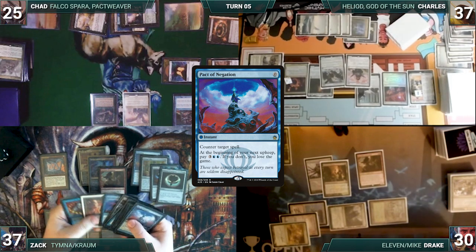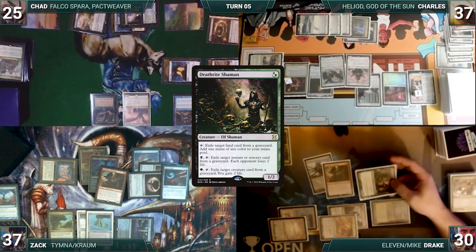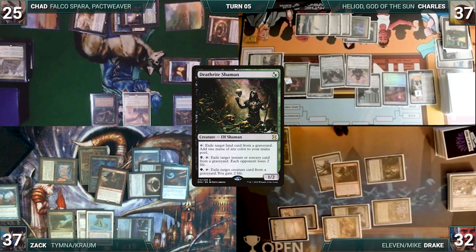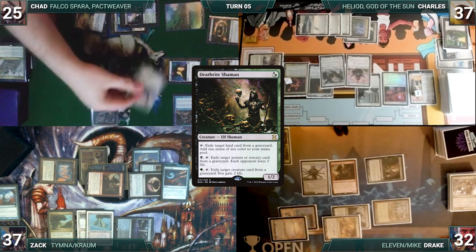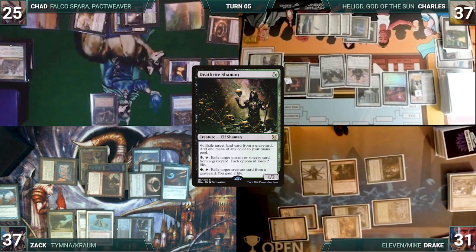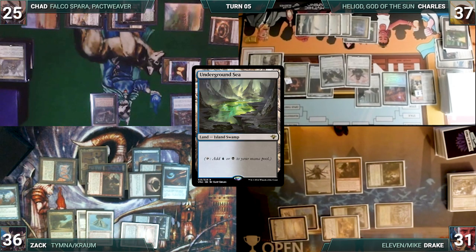Anyway, back to the game. Also during his upkeep, Zack wins his Mana Crypt trigger. Drake uses some of his floating mana to activate his Deathrite Shaman, exiling Angel of Jubilation from Charles' graveyard, gaining 2 life. Zack draws and then immediately moves to combat. He attacks Chad with Kraum and Drake with Dockside Extortionist. Chad blocks with Falco Spara and Drake takes it. Falco dies and Drake takes one. In his second main phase, Zack pays one and draws one through Tymna. He plays an Underground Sea, tapped through Archon. All finished up, Zack passes, discarding to hand size.